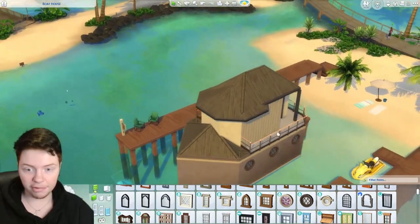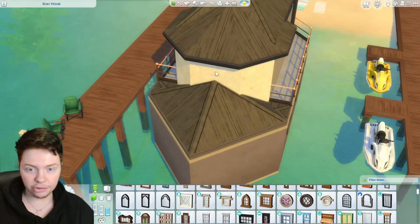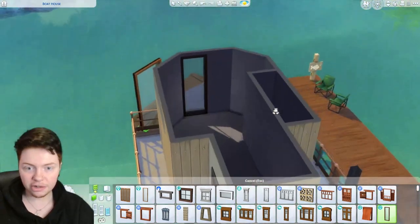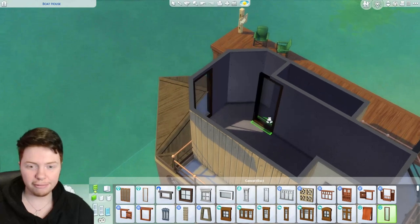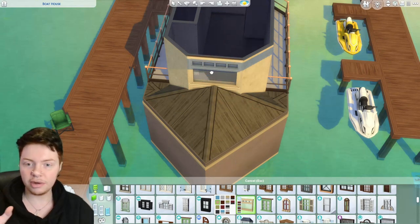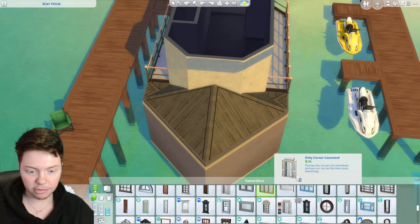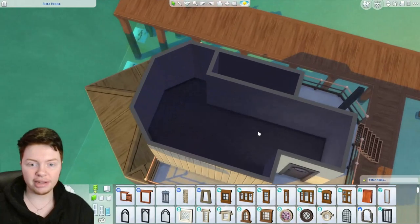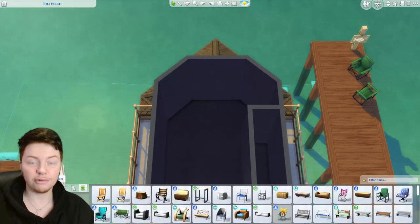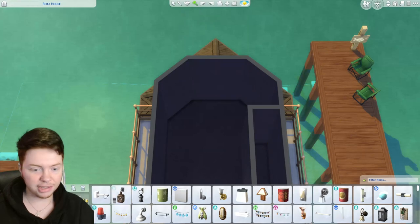We've got our top section where we can add way more windows — I want quite a lot because I want lots of natural light. I'm looking for a two-square window and a matching one-square version for the side parts. Let's do the inside first to get a better idea of the layout, because I'm thinking we might have counters over here that would resolve the issue of seeing the roof. I'm going to start by adding some lights so we can actually see what we're doing.